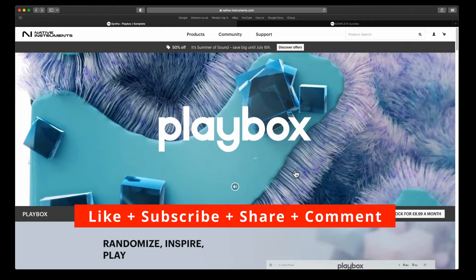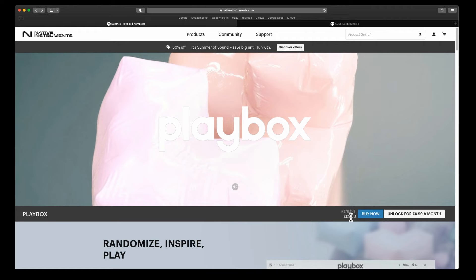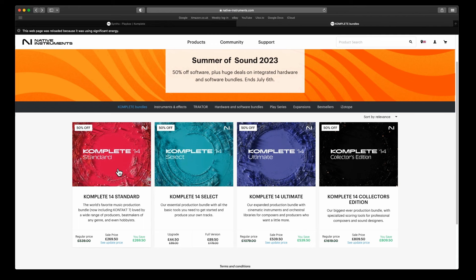If there's one thing you should buy this year's Summer of Sound, either buy PlayBox on its own because it's only 90 quid, or you can buy it as part of one of the Complete 14 packages. PlayBox comes with either the standard, ultimate, or collectors editions. You can get Complete 14 Standard for 270, depending on whether you've got a Complete 14 Select — so if you've bought any of the Native Instruments keyboards you have Select with that and get an upgrade price, so it should be a bit cheaper.